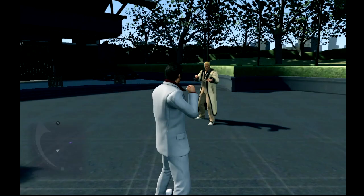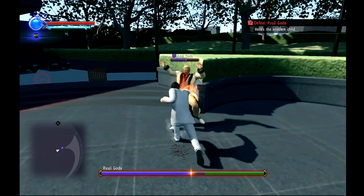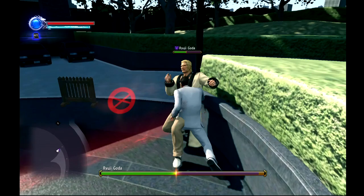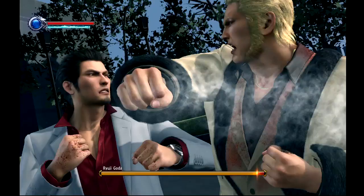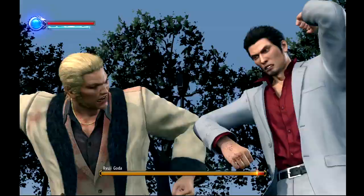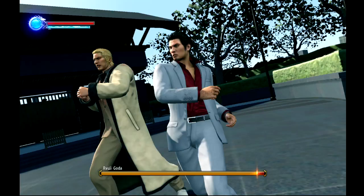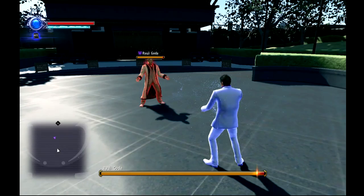Now here is Ryuji on his stage without any reflective floors. A bit of a shame because the PS2 game had it and the PS4 game doesn't, but whatever, we're past that. So anyways, we're doing the same thing we did with Daigo, and Ryuji is even easier. Kiwami 2 added a new move to the Yakuza 6 combat system — you pretty much hold square and do a little beast combo at the beginning.